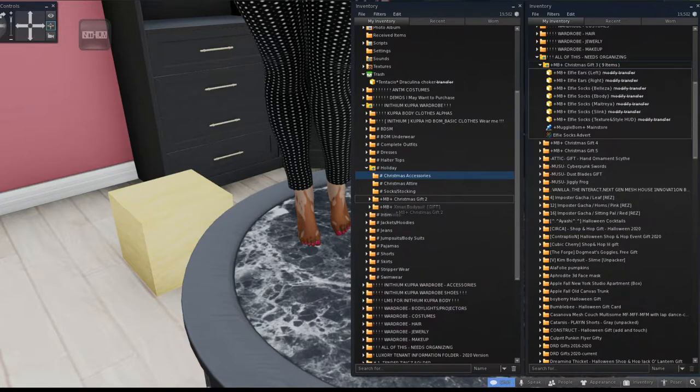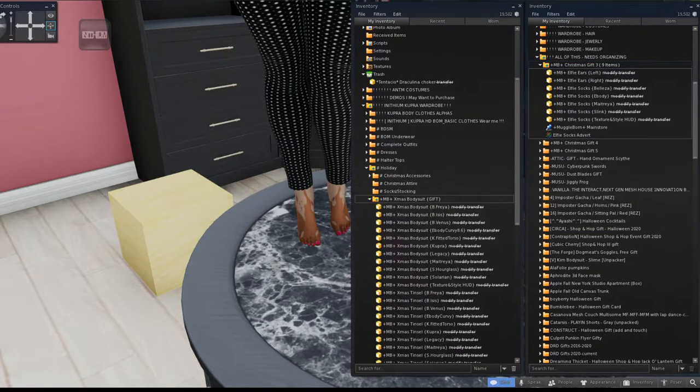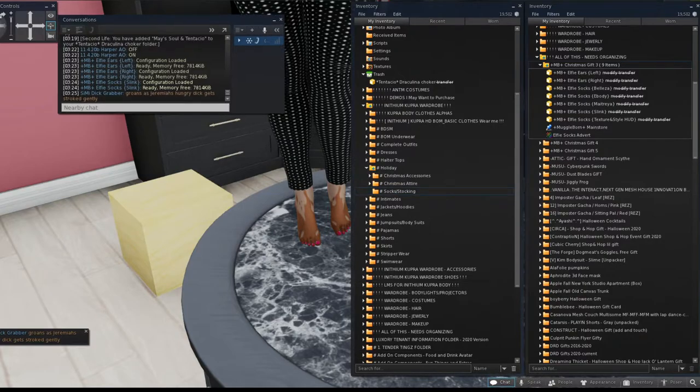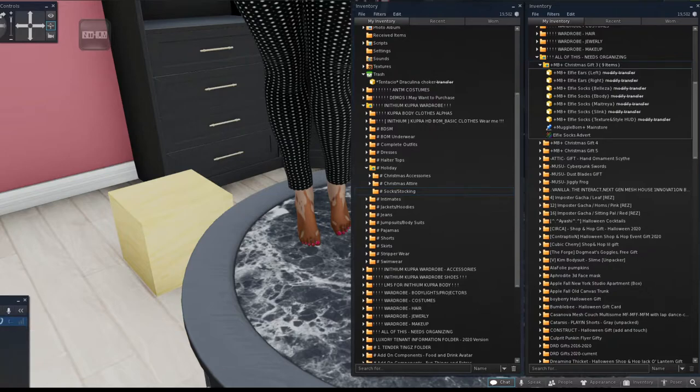The tassels are an accessory to Christmas things so they go in accessories, and the clothing item goes in attire. So under the holiday folder for Cupra, I'll really only ever have three folders: accessories to add on to a holiday outfit, the actual clothing attire, and socks and stockings. That's the full body — tops and bottoms, footwear, and accessories.